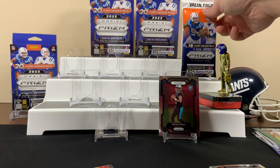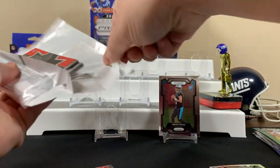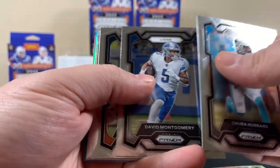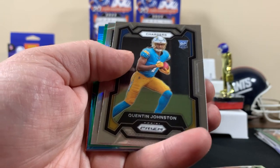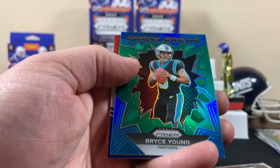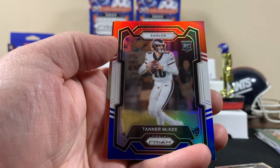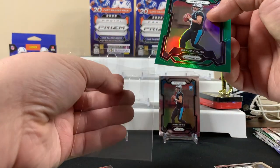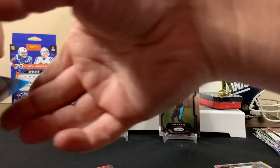Let's do the last value pack and then save those two hangers. Come on, value pack. I was hoping to get a CJ red-white-blue but it's eluded us so far. Rookie Quentin, silver Christian Kirk — we'll take that. Mixon, Marcus Allen, Tannehill rookie, Jamar Chase in the back. Not very centered but cool — that's a nice prison break. So far it's been pretty good, it's been a Bryce Young video.